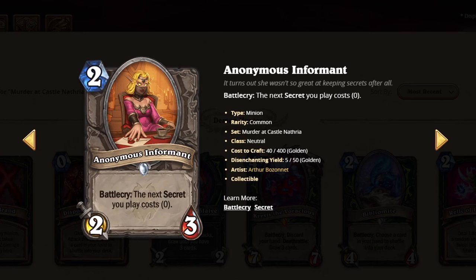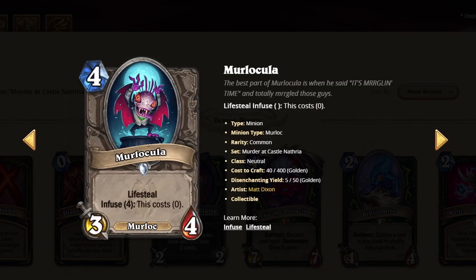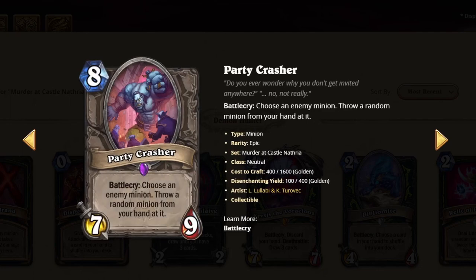This card is quite strong — it allows you to do some combos with secret decks, and you get to bank the discount. I'm gonna give it a 3. Things that cost 0 are usually very good, I'll give it a 3. This card is not as bad as it looks, I'll give it a 2 — could be a 3.